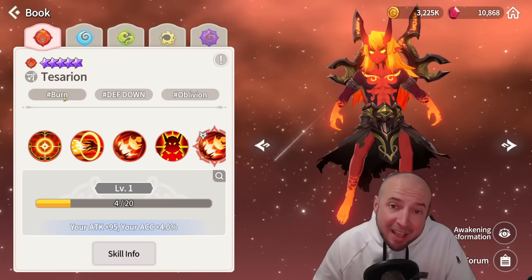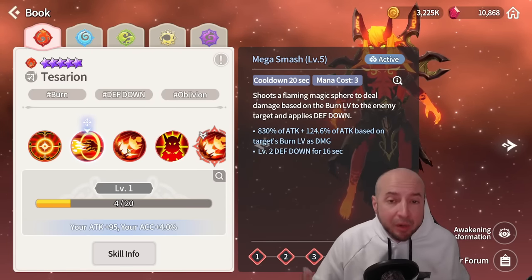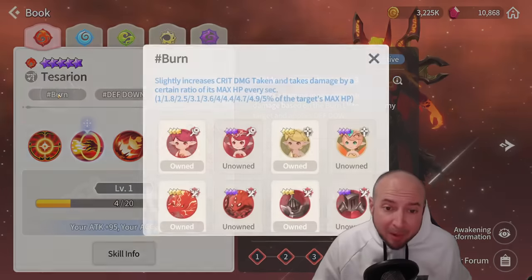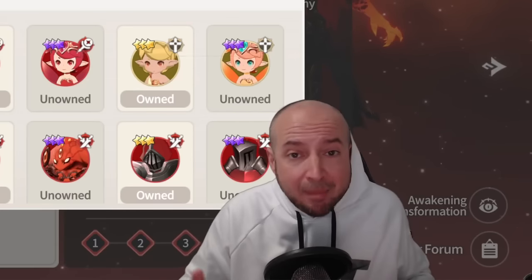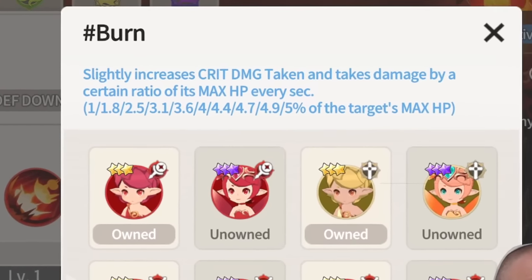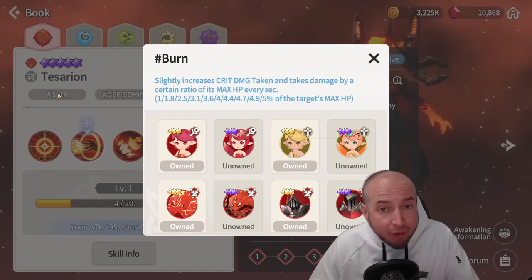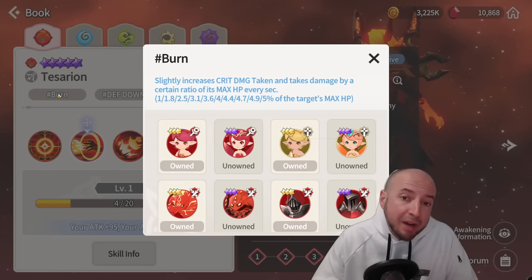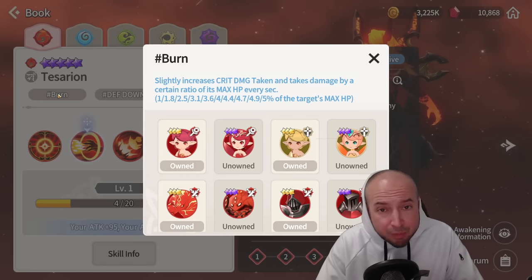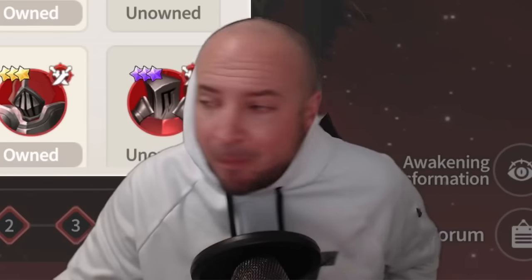It's burn. The Saurian has burn, and I'm not talking about his skills doing more damage based off the burn level — I'm literally talking about burn as a damage over time. But another thing burn does: it slightly increases crit damage taken. So everybody in the party and the raid will do more crit damage when there is a burn on the enemy. It's not a huge bonus, but more damage is more damage.